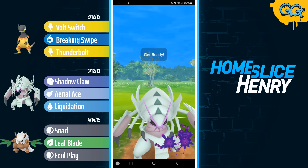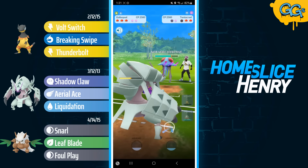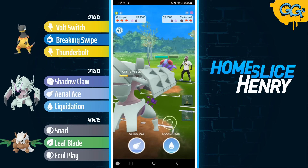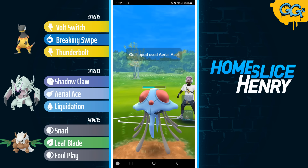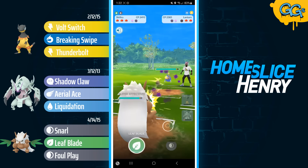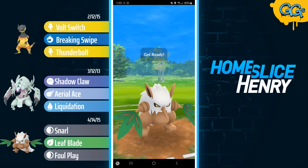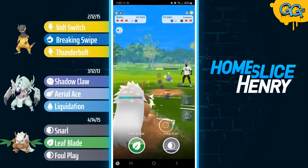Opponent sends in Tentacruel and I go for the Liquidation, fishing for a debuff — a 30% chance. We did get the Defense Drop from the Liquidation, so going for the resisted move actually works out. They go for the Scald, which gets the attack debuff on me — so it's basically like the damage evens out, my attack lowered and their defense lowered. In the back they have a Lantern, and they're really going to regret the choice. They could have brought in Tentacruel or Lantern into Galissapod. They chose Tentacruel, and that costs them as Lantern gets absolutely shredded by Shiftry.